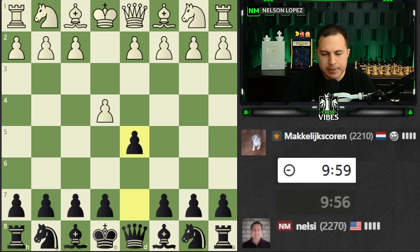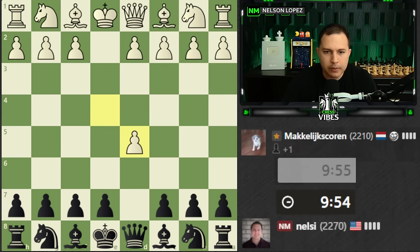Hey guys, I'm playing two 10-minute training games here — rapid games. I'm going to talk through my thought process and see if we can approach 2300. We're going to play knight to f6 and probably go into a Portuguese gambit. And here we go.